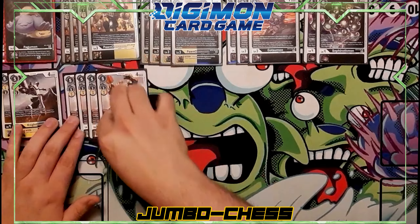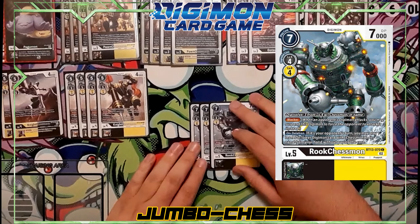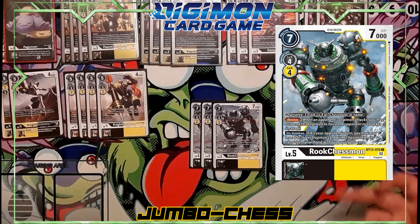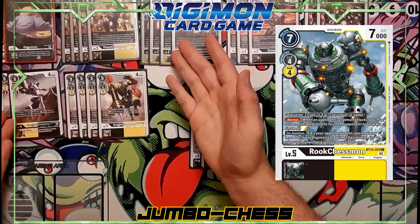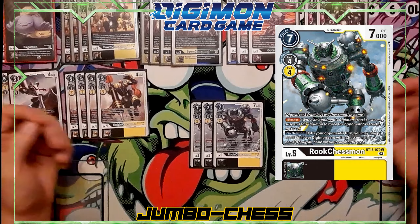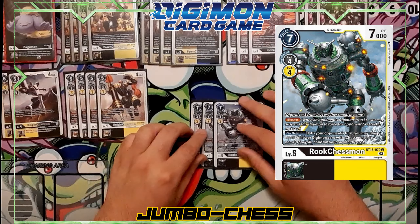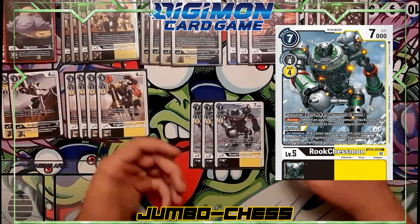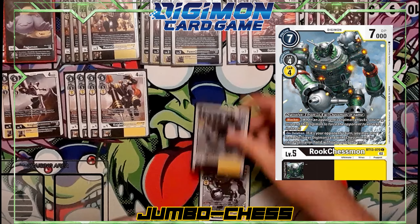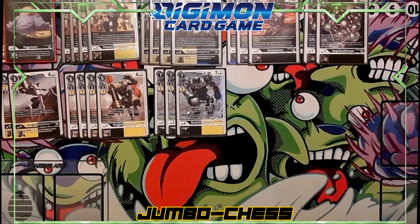On to the level fives — I've changed some numbers. I now run three Rook Chessmon. I used to run three Rook and one Bishop Chessmon, but I don't like Bishop in here because by that stage this thing is already beefy enough. What I'm looking for is the blocker: on delete on your opponent's turn, you get to play a level five or lower Chessmon from hand for free. You'll often just block with this and play another one — it happens more often than you'd think. But this isn't usually the level five I want to go into, because the real star is Mamemon.